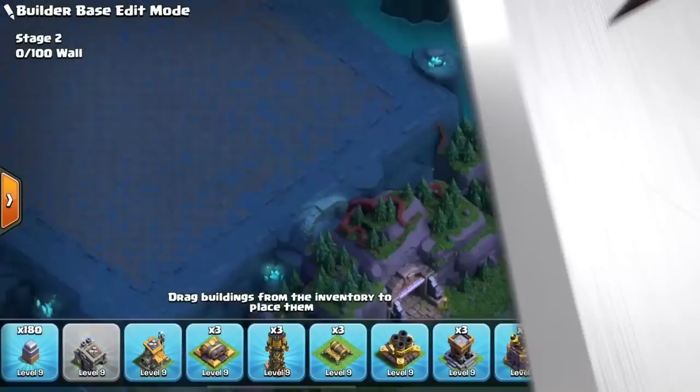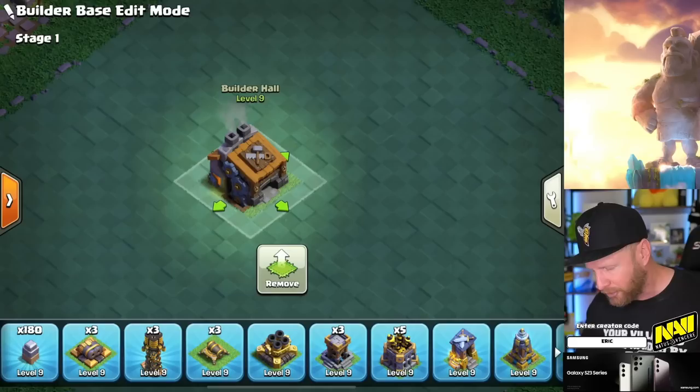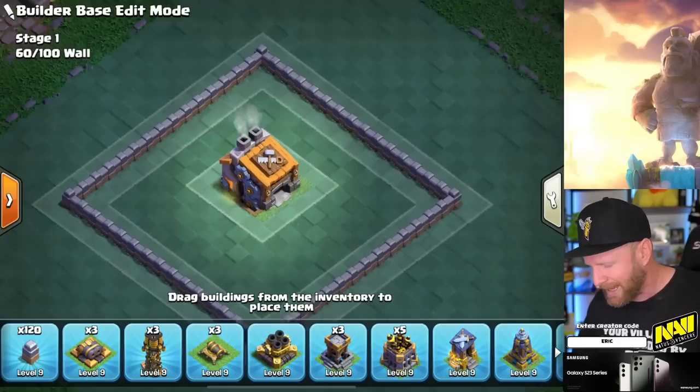At max level, the healing hut is going to recover 24% of the HP of all your troops. The second stage of the builder base unlocks at builder hall six — that's when you can drop Otto's Outpost and get the healing hut and the new reinforcement camps. Walls are limited to 100 per side, and they're now placed in single stacks instead of groups of five like before, which is a big deal.